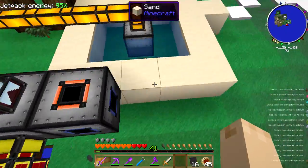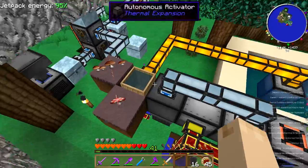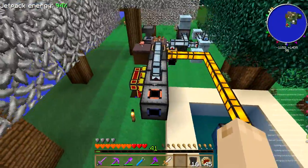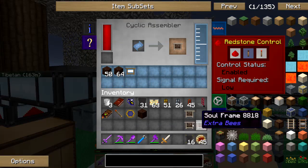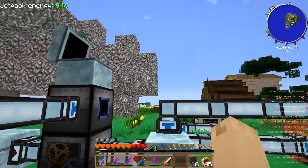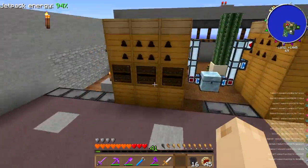I set up a series of pulverizers, an ignis extruder, an autonomous activator, a bucket of water, some mycelium, and an aqueous accumulator so that this is making soul sand to feed into here. You can see lots of soul sand. And so that gets me soul frames that I don't have to construct myself, which is nice.